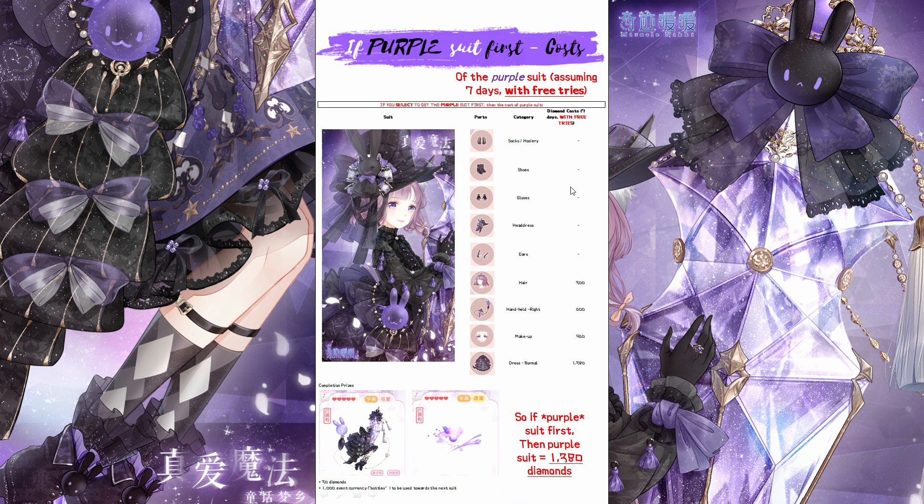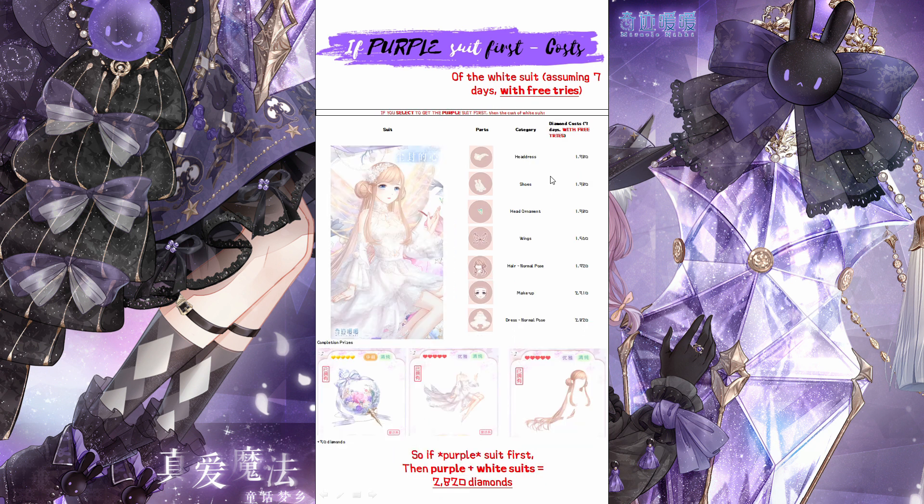Now, you got the white suit first — then you will get the purple suit second. By this point you will have already spent 1380 diamonds. However, completing the white suit first gives you 1000 event currencies to be used towards the purple suit. That's why the first few parts — the shoes, the hosiery, the gloves, and the headdress slash hat — are all covered within that 1380. And then the total suit comes out to be 2820. So if you pick the white suit first, you will get both the white suit and the purple suit for 2820 diamonds. What if you wanted to get the purple suit first? For the purple suit, if you get it first, you can actually get a lot of the parts for free — basically the socks, shoes, gloves, headdress, and ears — with the free tries over the 7 days. The hair is 360 diamonds, the handheld right-side item is 600, the makeup is 960, and finally the dress is 1380 diamonds. So if you pick the purple suit first, the purple suit by herself will be 1380 diamonds.